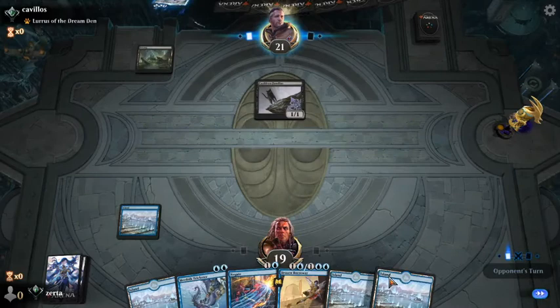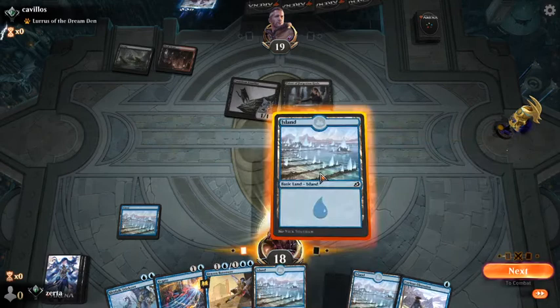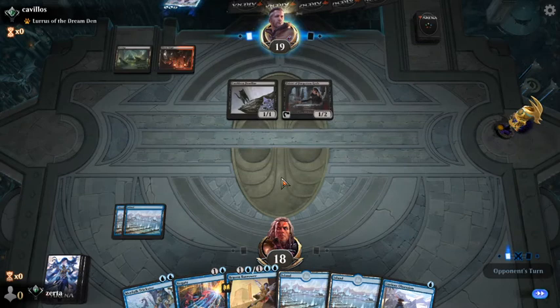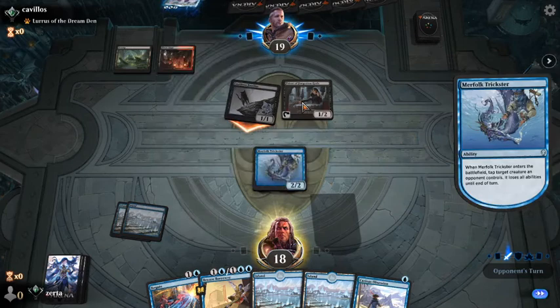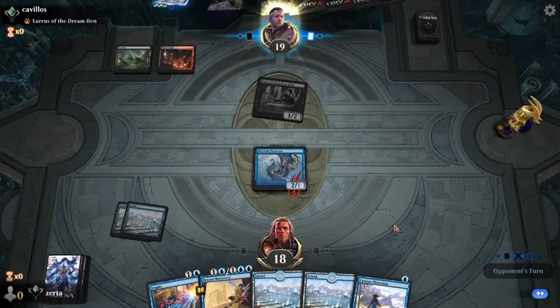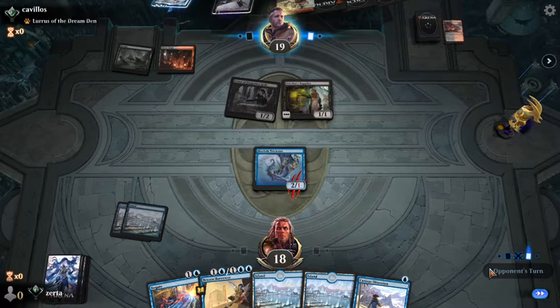Here comes the cat swing, the Shock, and the Priest. That's a card we want to see. I think we might Trickster-tap the Priest here. Trickster, tap priest, block cat. Stitcher's Supplier is fine. Firebrand is probably going to kill our Merfolk, and I'm fine with that honestly.